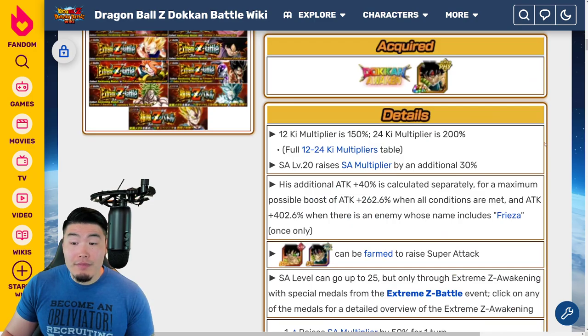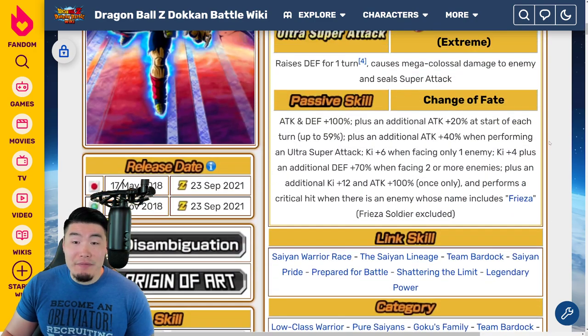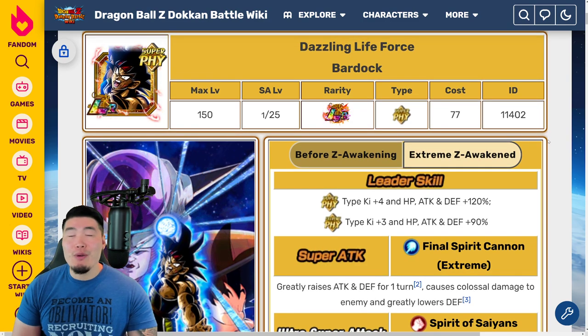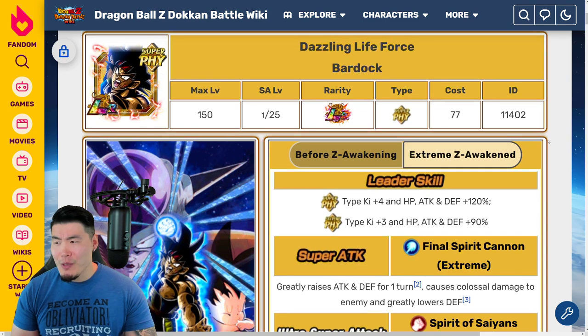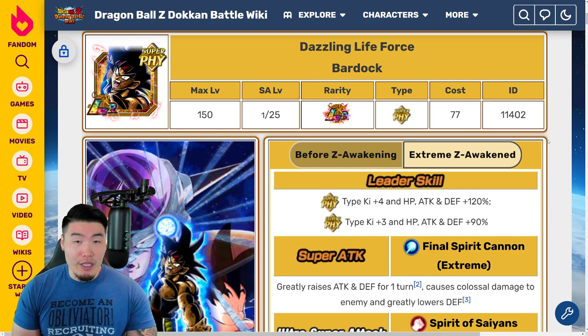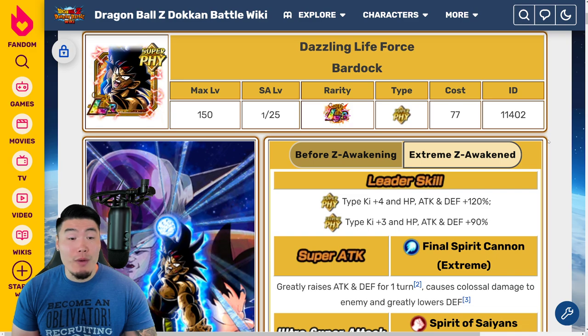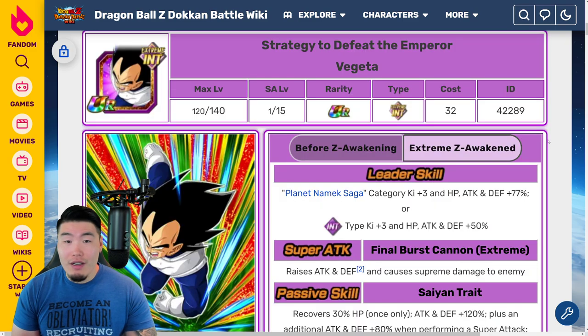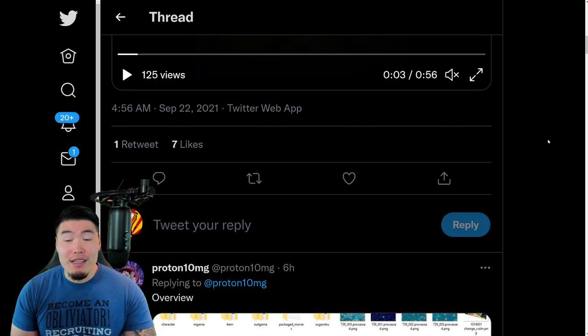I think it's a really, really good Xtreme-Z Awakening. I don't think he's the best EZA we've seen, but he's definitely going to be much more useful than before — he's going to hit really hard, especially against Friezas, and he's going to get some good Defense, which is something he was definitely missing before. I really like this EZA, along with all the other EZAs. These days they don't really miss with EZAs — they've figured out exactly what people are looking for. Good job to Bandai for all of these.